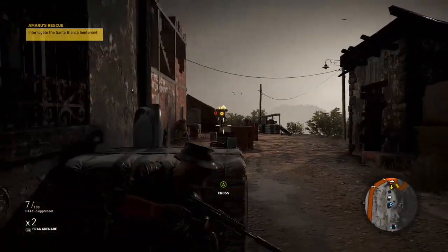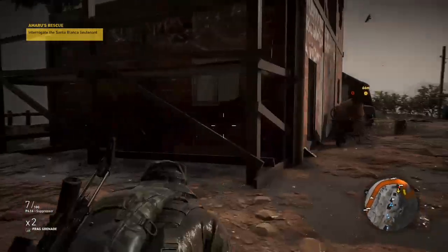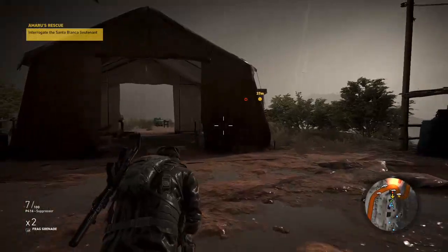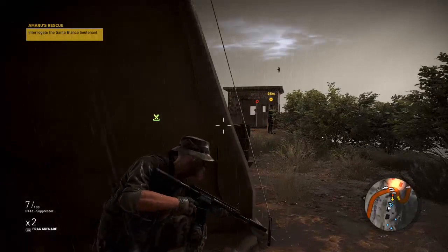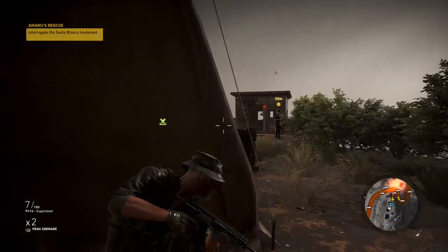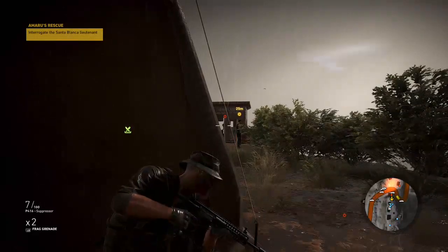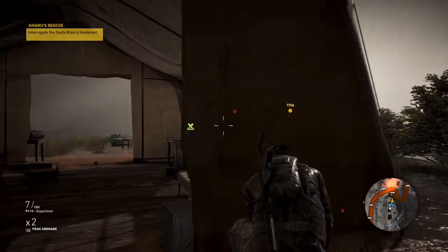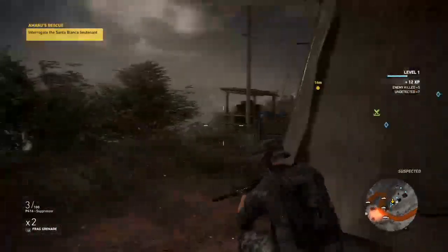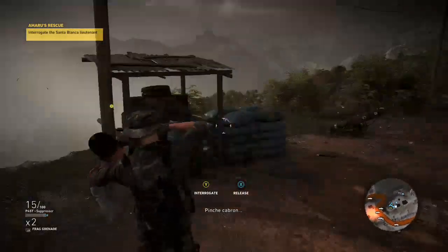There is our objective. It's important that we do not kill our objective from a distance, because we first have to interrogate him to get more information on where Amaru really is. I'm going to wait for him to move back so we can take out the guard in that little watch tower. Squad mates are tagging the enemies. Hold X to grab him, then press Y to interrogate him.